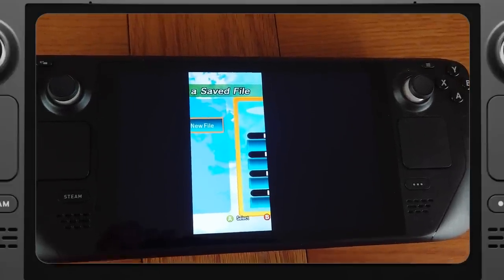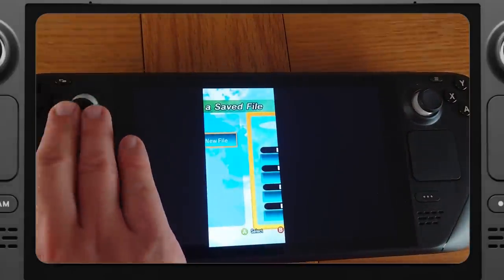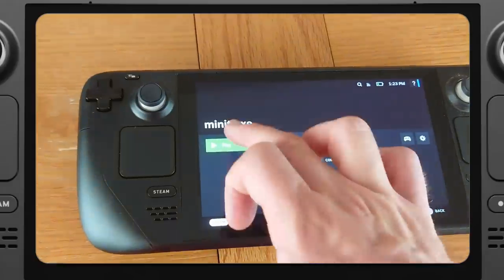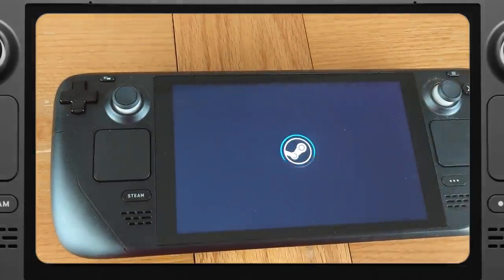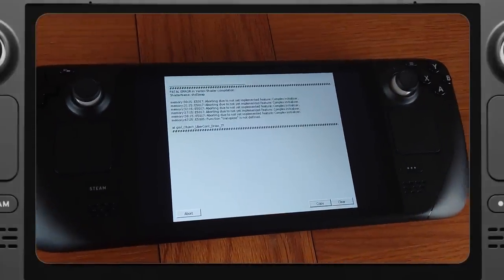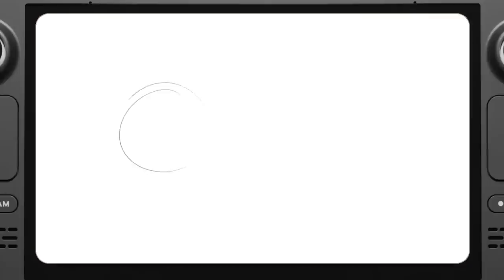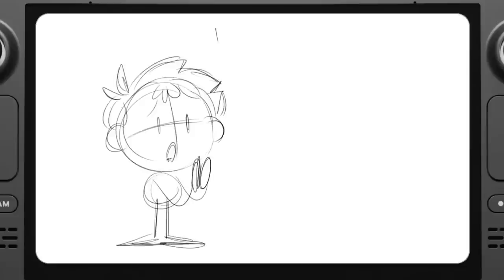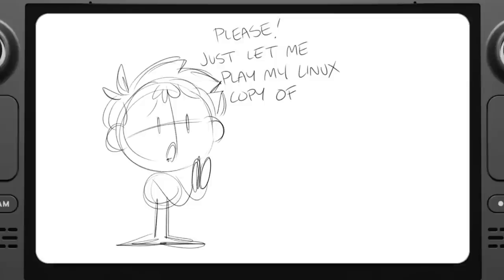For a while, it felt like every key game I wanted to play just wouldn't start. Minit — I wanted to play; I have a DRM-free Linux copy, but it doesn't work. Superhot I have on itch.io — doesn't work. You have to do some fiddling to get non-Steam games to run, but it's hit and miss. Plus it involves using the Linux desktop, which I despise.